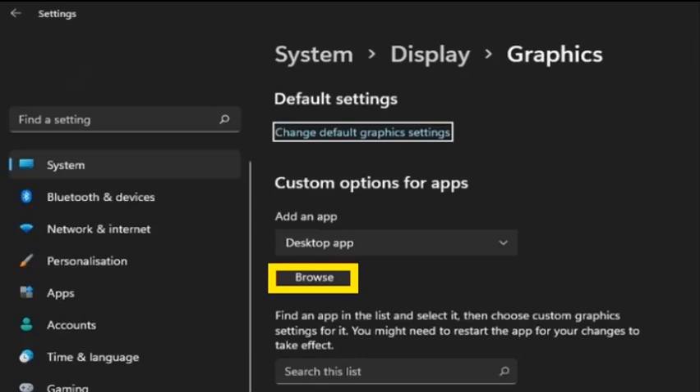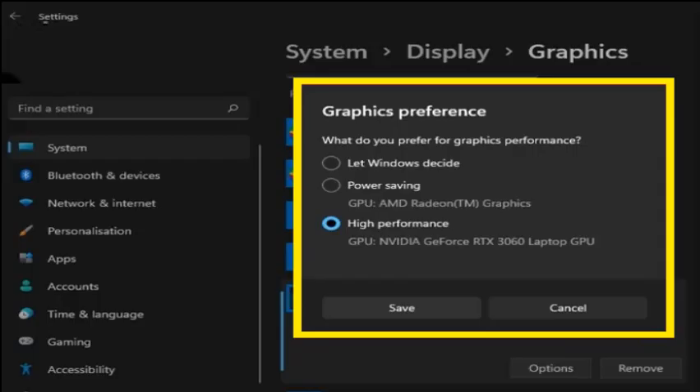For Windows graphics settings, in your related settings select graphics, then click browse to set custom graphics settings for a specific application. In your file explorer, navigate to the drive where you saved the game. The file path for the Steam version is: Program Files > Steam > steamapps > common > Elden Ring > Game, and here select EldenRing.exe. This will add it to the rendering list. When selecting options, make sure to set the graphics performance to High Performance, which in most cases will take advantage of your GPU to help run the game.